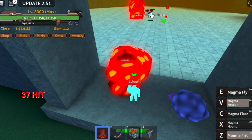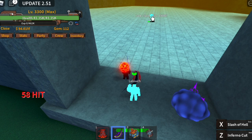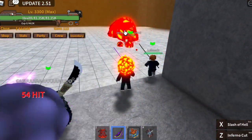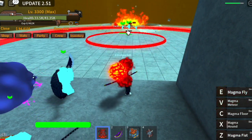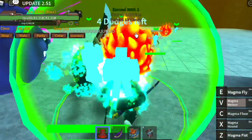Guys, this is the easy way to defeat him without getting damage. And what if all of you are Magma users, or other fruits such as Alquake or the Spirit fruit? So everything will be easy. Good luck on grinding candies so that we can unlock the pumpkin smasher!